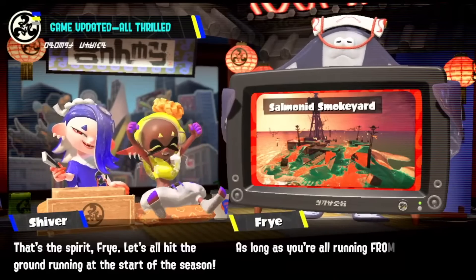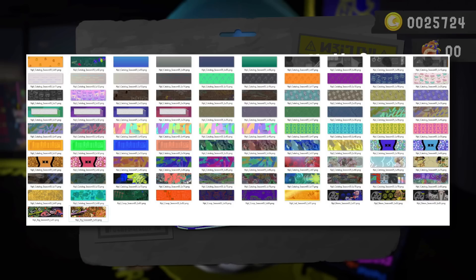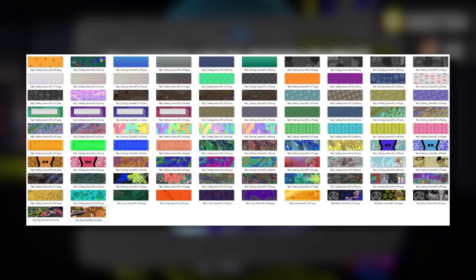There are a ton of other unlocks for you to get throughout this season too. Nintendo has added over 92 new banners which you'll be able to get. They've also added a ton of new decorations to the game that you can put in your locker, a bunch of new stickers, and hundreds of new titles for you to collect as well. You'll be able to get these rewards randomly through the shell out machine — if you get lucky enough and get a jackpot you might be able to get one of these really cool new rewards. You can also technically get them as a random reward from the catalogue too. It's really cool just how much Nintendo has added in terms of new content.